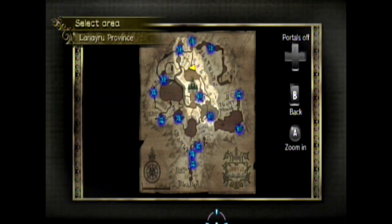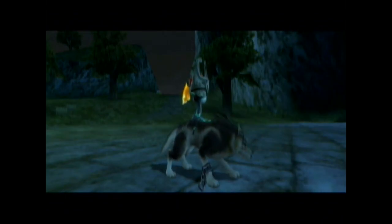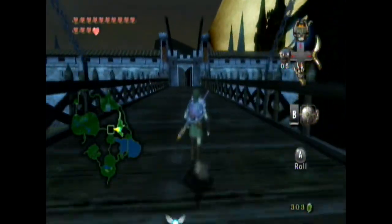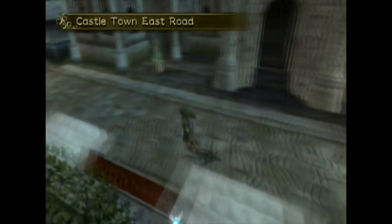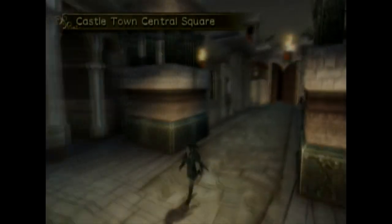All right. Back to Castletown. Castletown is the source of all of our information. My plan at this point is to actually take care of the next dungeon, and then give ourselves a chance. Maybe there's a little bit of cleanup we'll have to do after that. And then the last dungeon... is the last one to have an item that will allow us to do complete cleanup of the game. So, where am I going? Telma's Bar. Telma's Bar is where I'm going.